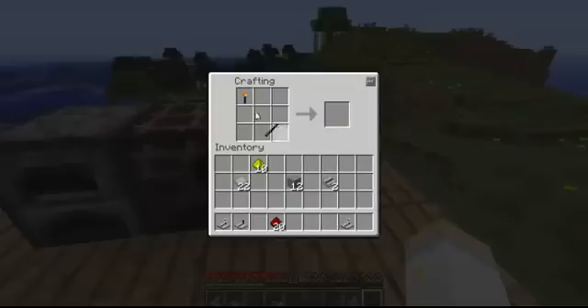Now we need the transmitter, and for that you're going to want to do pretty much the same recipe, except this time the transceiver is not in the bowl, and you get the wireless transmitter.